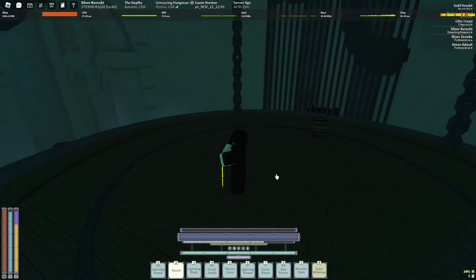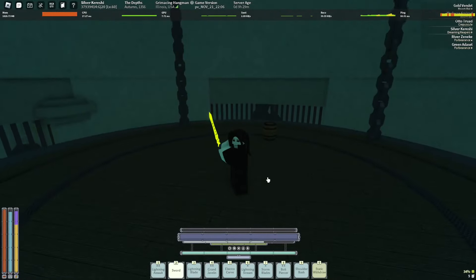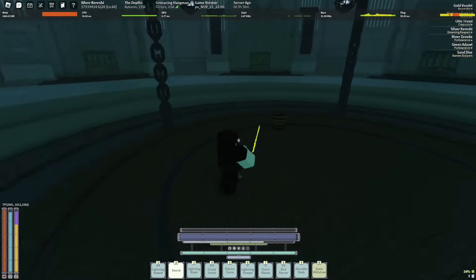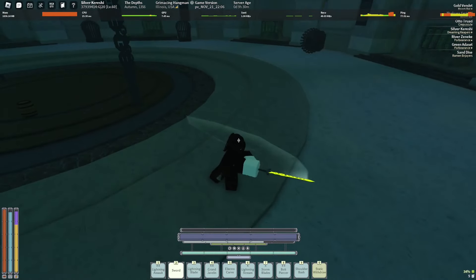Here we go with my way of doing the Enforcer. There's a specific way you should be parrying the Enforcer to make it very easy. The Enforcer is really easy if you stay calm — but everyone says that. So I'm not going to say stay calm; you should be as nervous as possible.